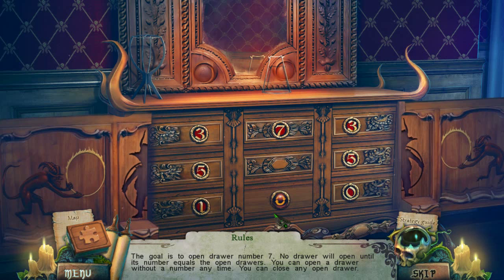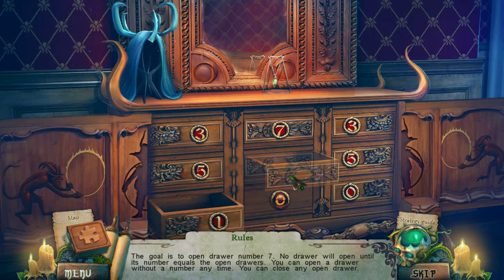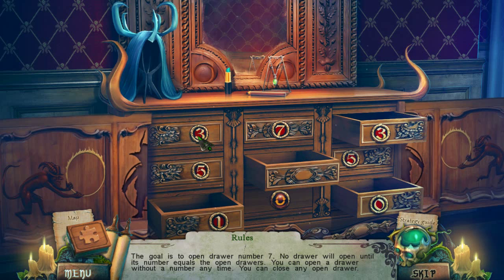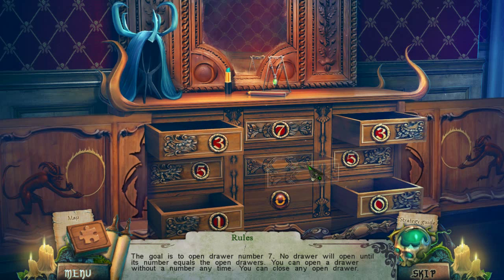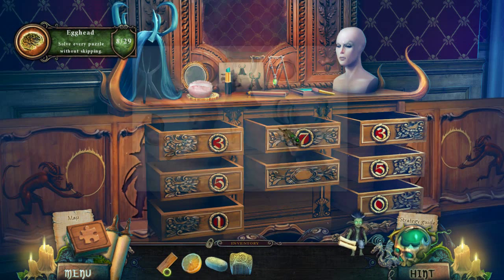I don't know what we've done. The goal is to open drawer number seven. No drawer will open until its number equals the open drawers. Say what? One. Zero. One. Three. Three. How do I do this? This is kind of tricky, actually. Five. Five. Five. Six. Seven. Love it! Love it!